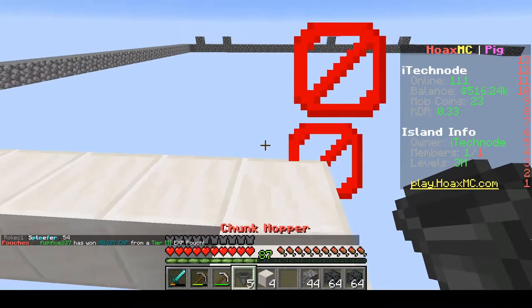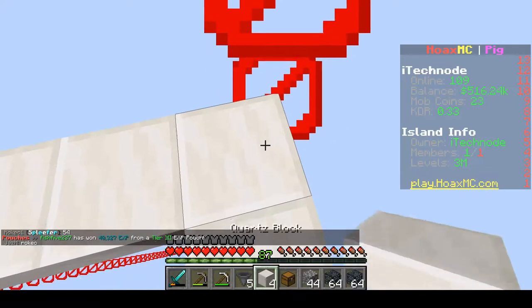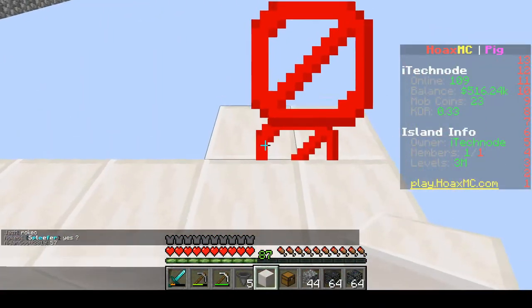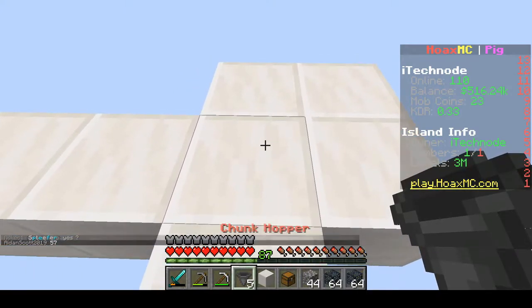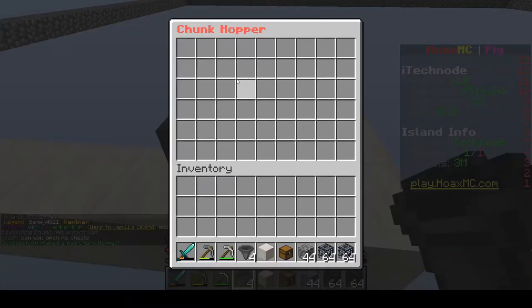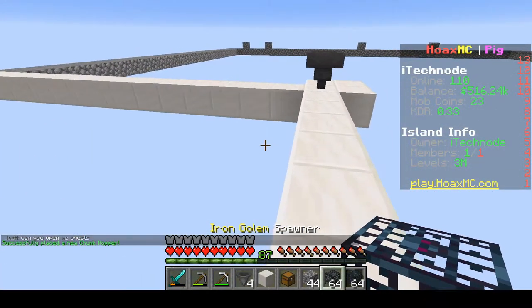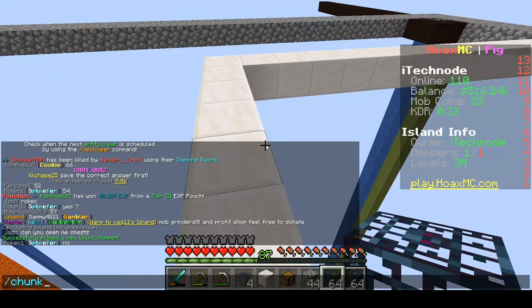So we're just going to test — if we put our chunk hopper and our sell chest here, let's put a four-block platform. So if we put our hopper there — there we go, see how it's got that inventory. What we want to do is go and place our iron golem spawner. We can place it anywhere in here, so we're just going to buy some more blocks quickly.